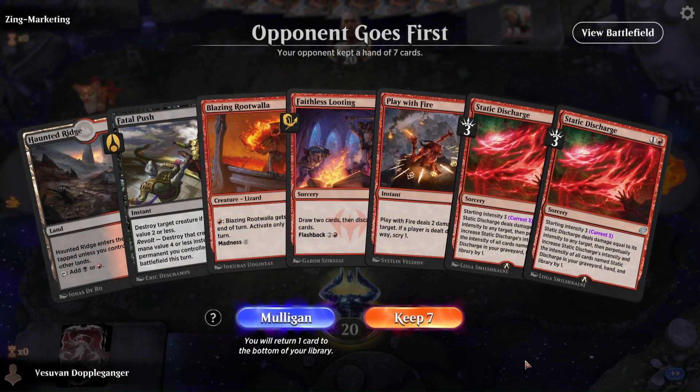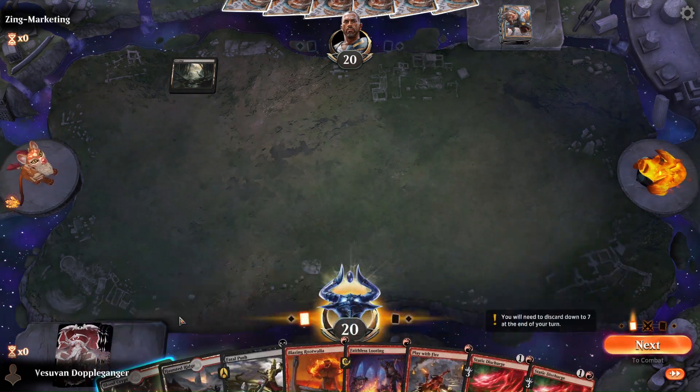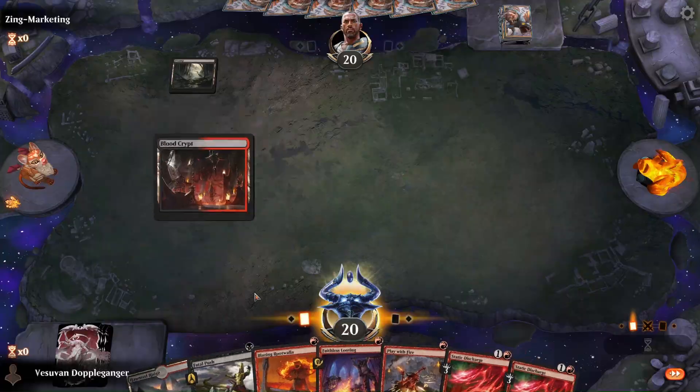We have a one-lander here — probably can't keep this. Even though this is a pretty low-to-the-ground deck, I think it's generally better if we have more than one land. Although, what this means is: one land, if we draw a land we play Faithless Looting on turn two, which draws two cards and unlocks things. You know what, let's keep it — let's live life dangerously. Or we could actually do turn one Haunted Ridge, turn two Looting. No, let's go with this.